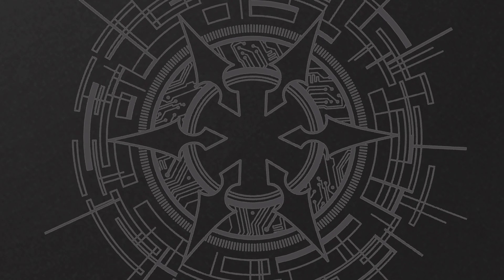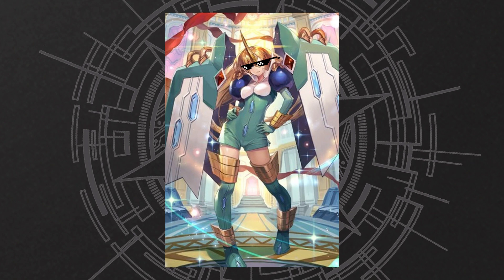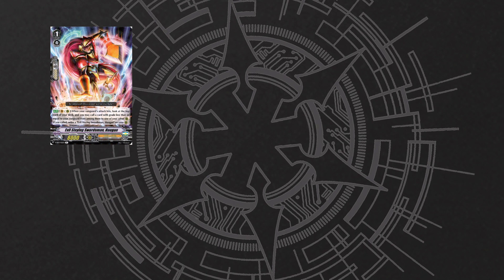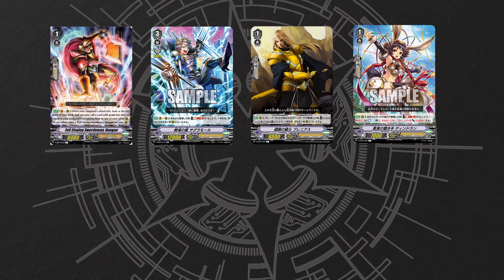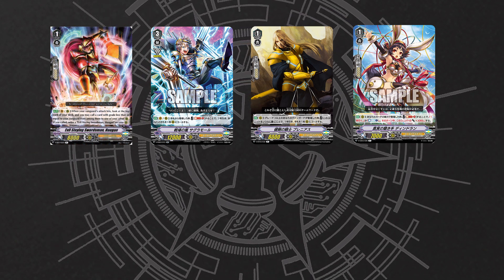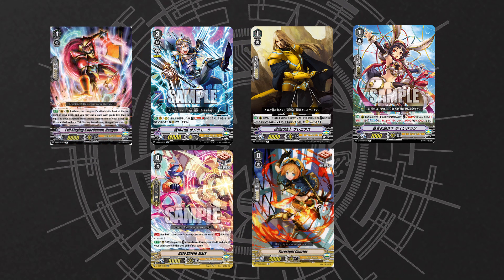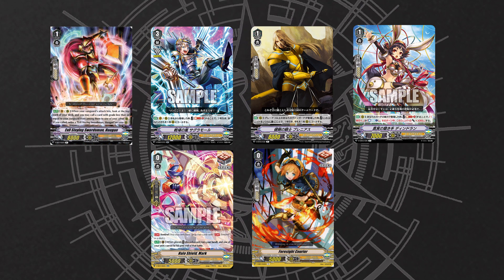Although Gold Paladins are not OTT when it comes to pure draw power, the clan still has its own way to draw and speed through the deck. For example, Hagen can superior call from the top of the deck, Sagramore and Blenius make you draw and call, and Dindrain can net us a draw after being called by an ability. All of these combined with an above-average amount of draw triggers means the deck has enough card advantage to defend against opposing assaults and good enough speed to reach its stack in time.